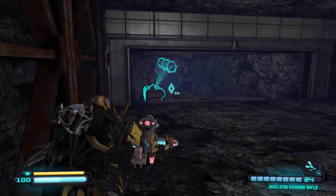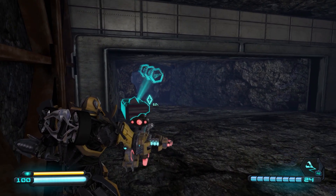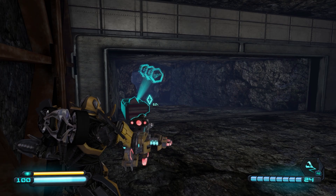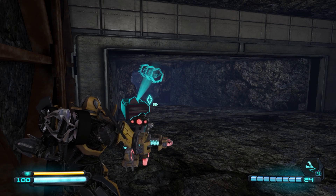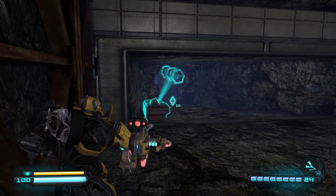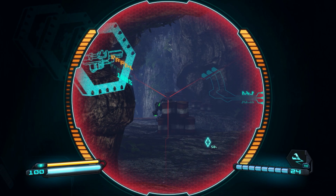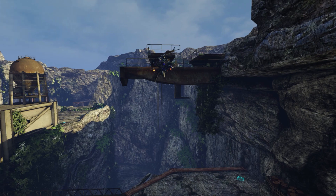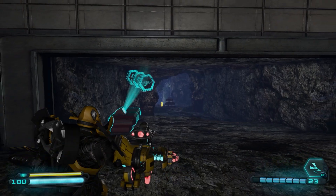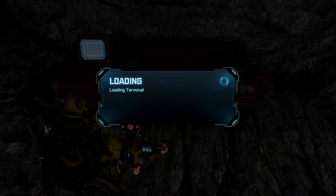Bumblebee, have you reached the facility? Heavy defenses indicate your mission is even more vital than we originally thought — keep pressing forward. Hang on, we've got another mercenary up ahead. Look — Cybertronian snipers, on Earth. Let's hit this weapons terminal first — we need some better equipment.